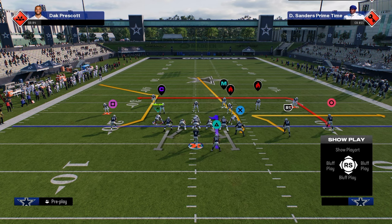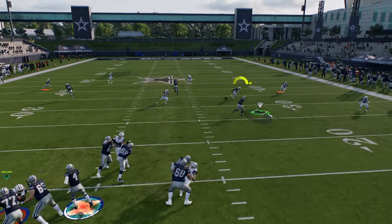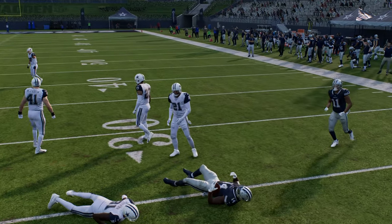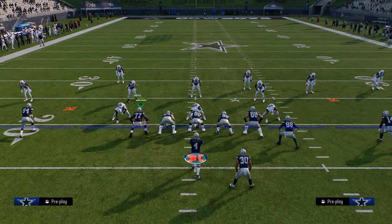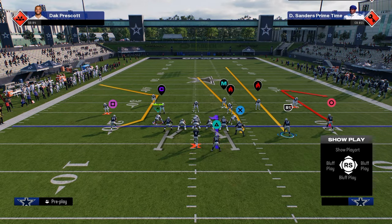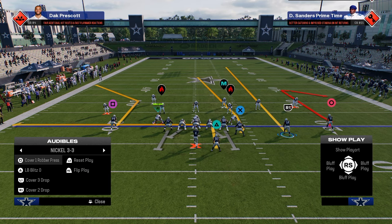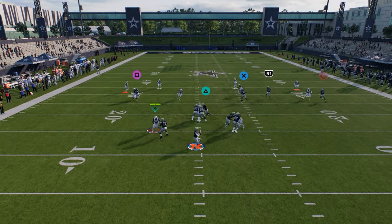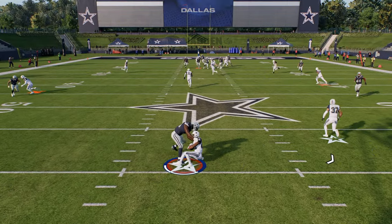Another play is the dagger whip. The way I like to run it is with a speed out to the outside receiver, and then against zone you're going to hit this whip route right in that little pocket — super good and just hard for the defense to consistently defend. This play also has a C route and a nice seam streak to the tight end. What I like to do with the tight end seam streak is create a combination, because against cover three and cover four these seam streaks are unbelievably effective.